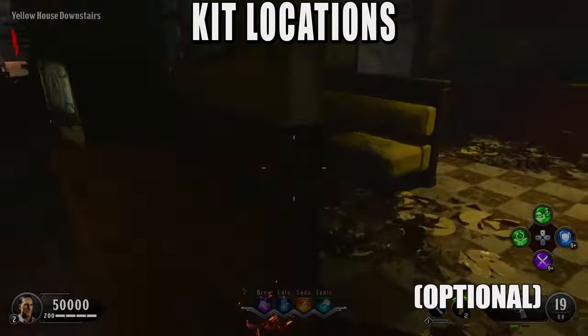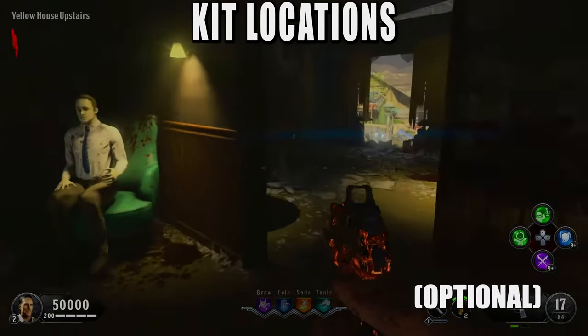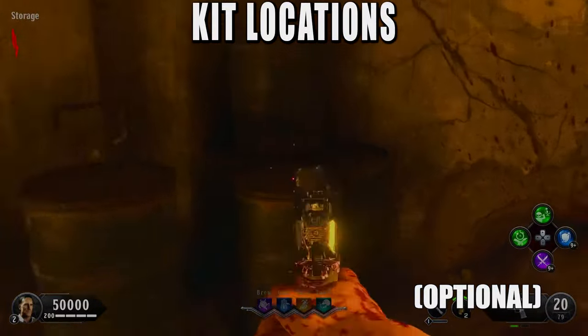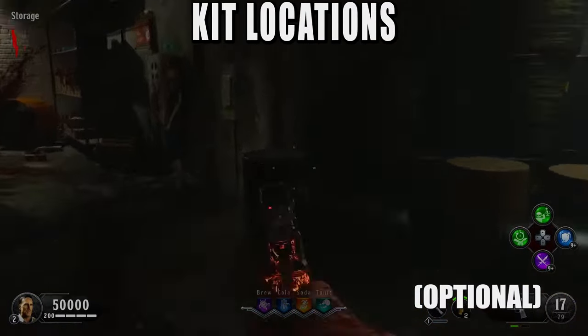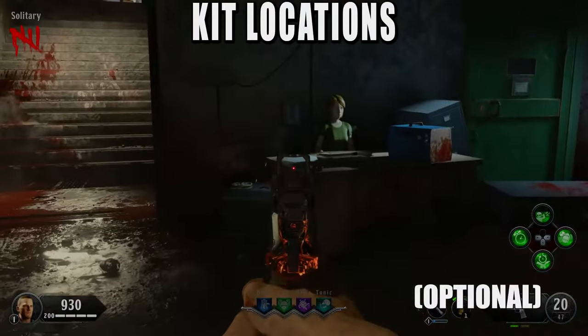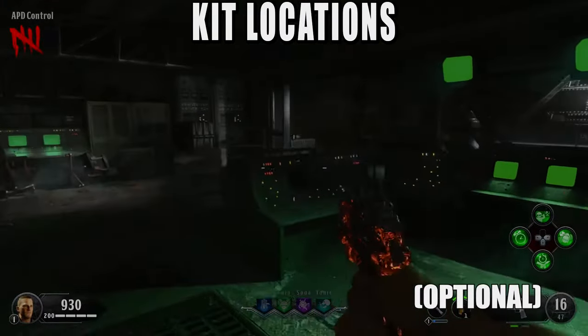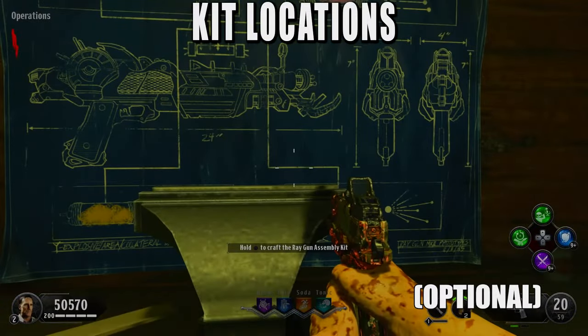You can also start getting the parts for the ray gun kit. I say 'can' because it is optional — you do not need this for the quest as we will get a normal Ray Gun Mark II fairly shortly, which is really good. But if you're in co-op or just want to build something different, you can build this kit above Rushmore and make a ray gun variant, but again it is not mandatory.